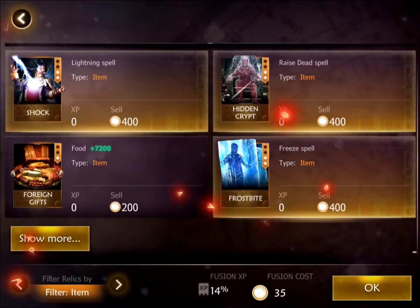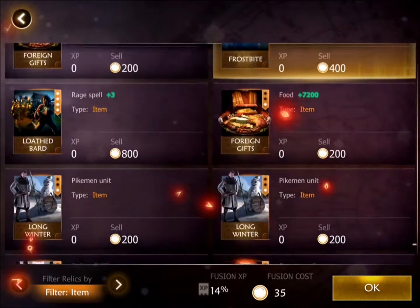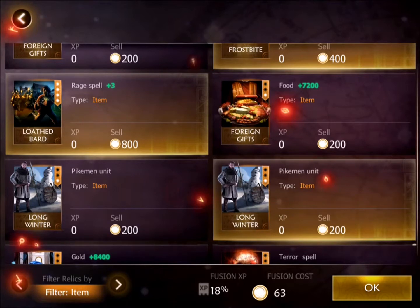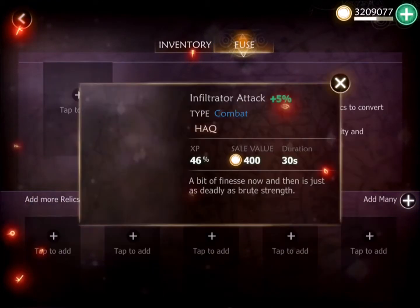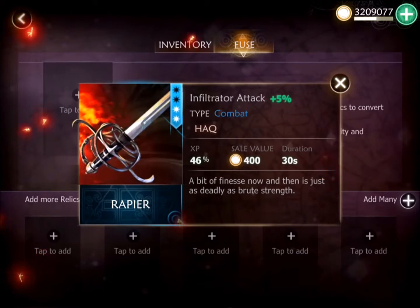I finally got to the bottom of it. I've got a couple spells I'm not going to use ever, so I'm going to use those to fuse my combat relic and make my rapier a little bit stronger. My infiltrator will hit a little bit harder once I level that bad boy up.